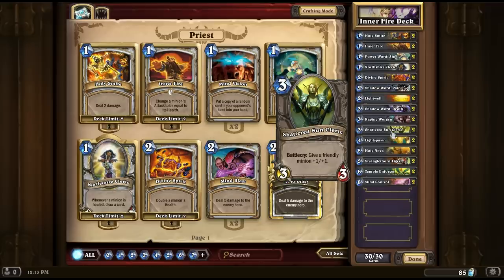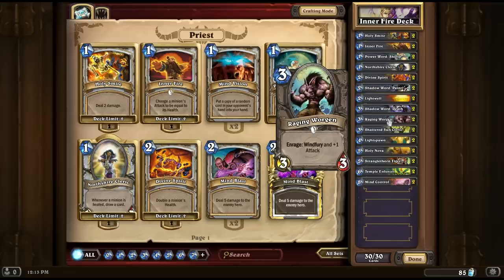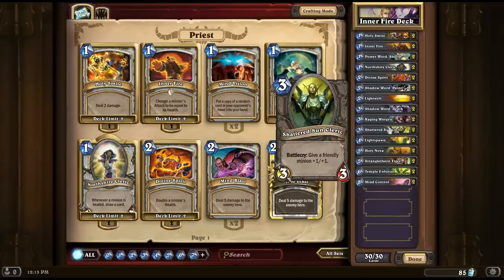The Shattered Sun Cleric is also not required but I really like it — very good value. For only three cost you're putting a 3-3 on the board and buffing something else up by +1/+1. If you're buffing up the Raging Wargon, it can trade even higher to kill higher level creatures. And of course if you're buffing something up and then doubling its HP, you're going to get more value out of that as well.